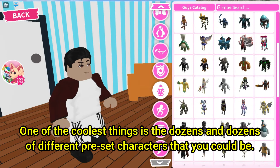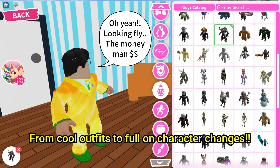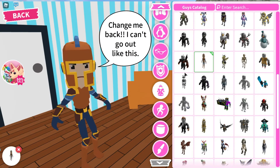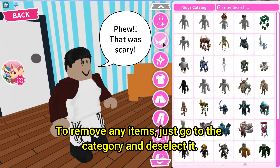One of the coolest things is the dozens and dozens of different preset characters that you could be. From cool outfits to full-on character changes. To remove any items just go to the category and de-select it.